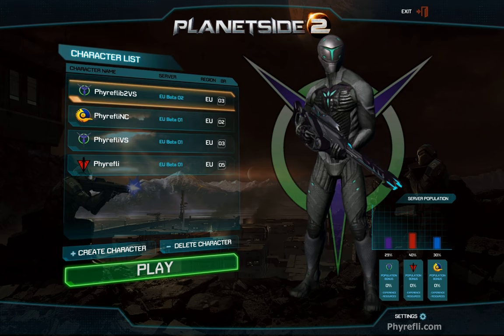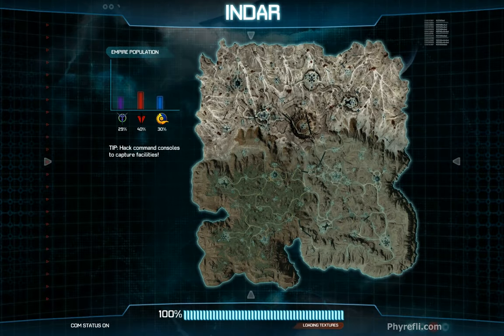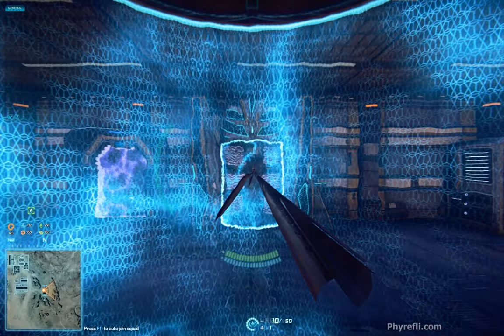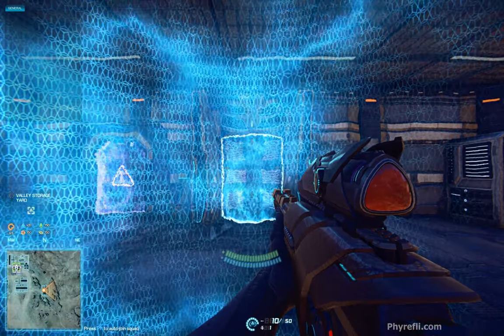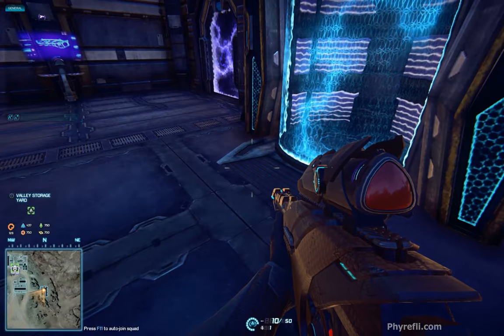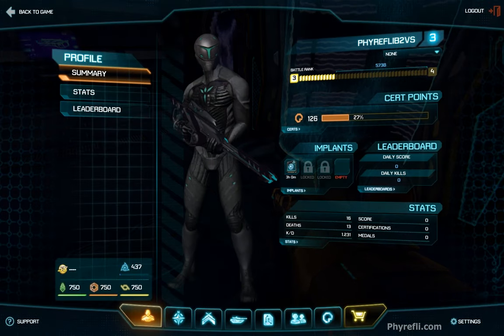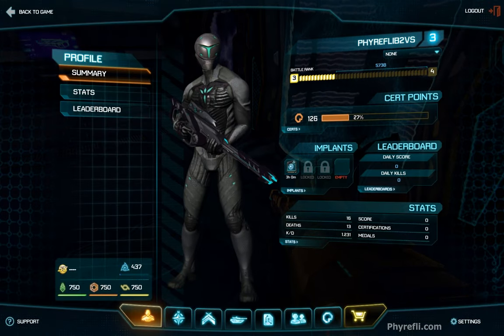I'm going to play with this character on EU Beta 2 — an infiltrator from the Vanu Sovereignty. When you drop in, you drop in with the same class at the same place as you left the game last time you played. I pressed escape and I'll go through the menu UI now.